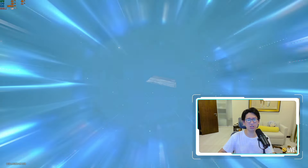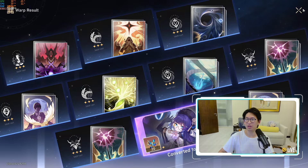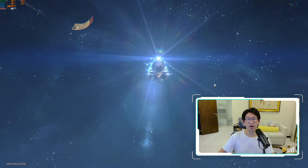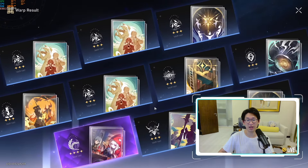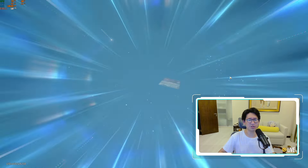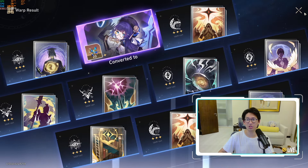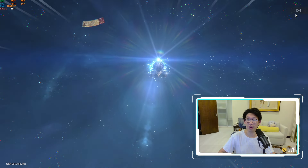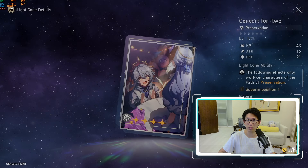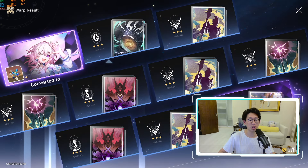I think we can only get March 7th at this point. I don't actually know if my March 7th is maxed out. Pella again — wow, I forgot how quickly you burn through all your summons in this game. I haven't been playing for quite some time. No characters I need here. I don't think I need any of these to be honest. We did get March 7th — okay, so yeah, March is maxed out too. I see a new light cone: Concert for Two.